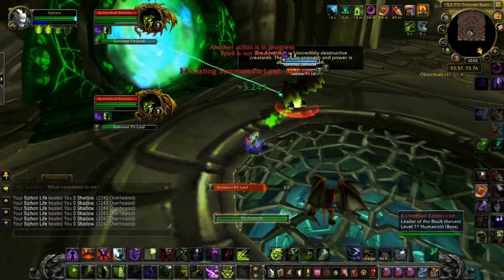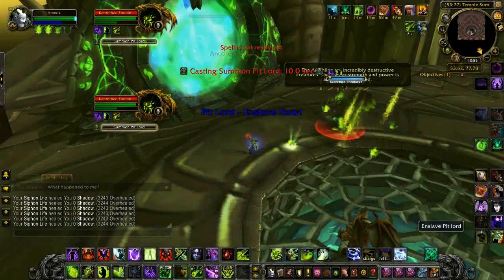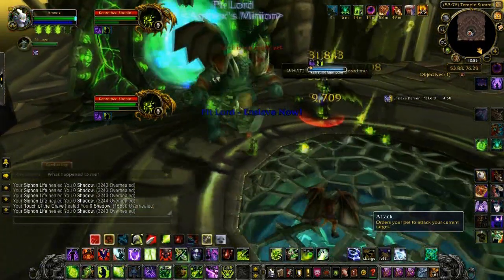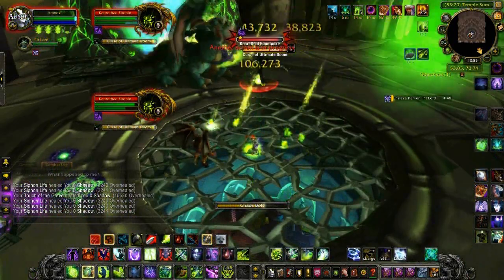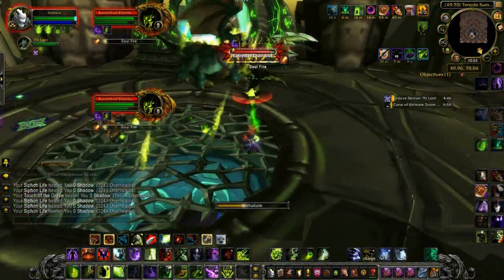Set the boss as your focus and burn him when he first comes out. After a few seconds, when you have a chance to burn him, he'll start to summon a Pit Lord. Use the Enslave Pit Lord macro that you'll see at the end in order to do that. Make sure you set the Pit Lord to actually attack the boss as well.